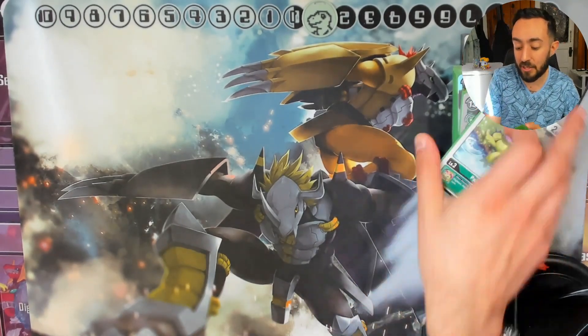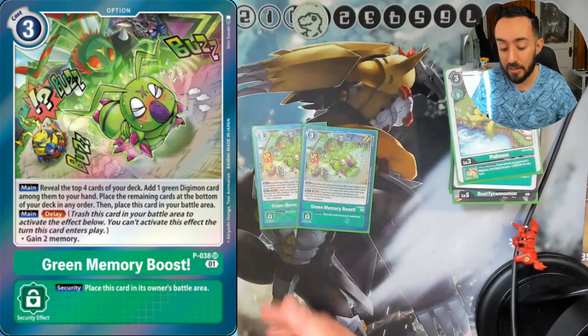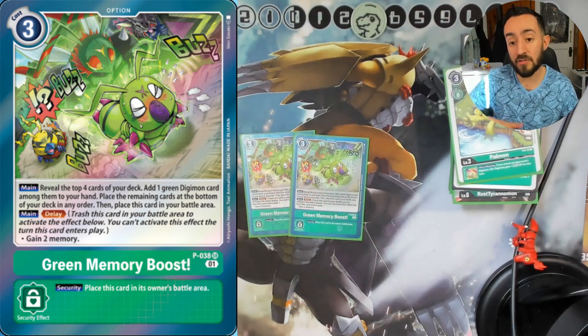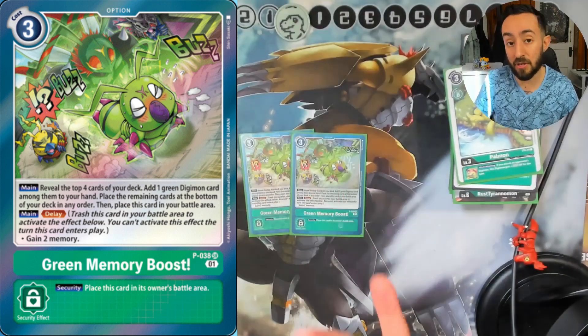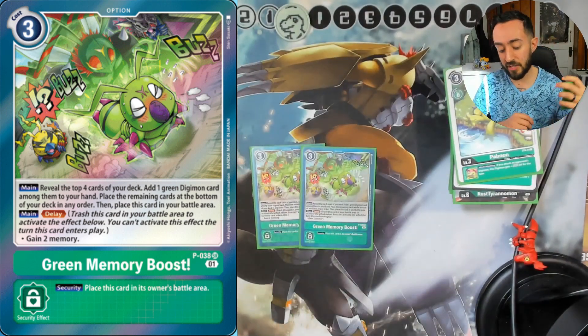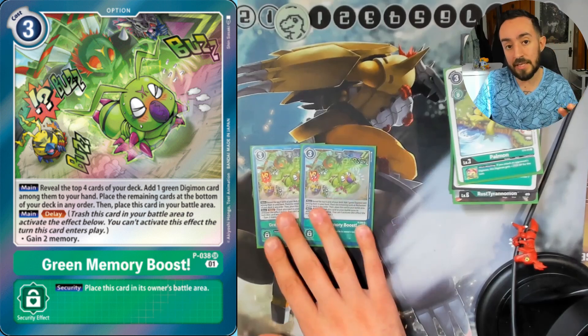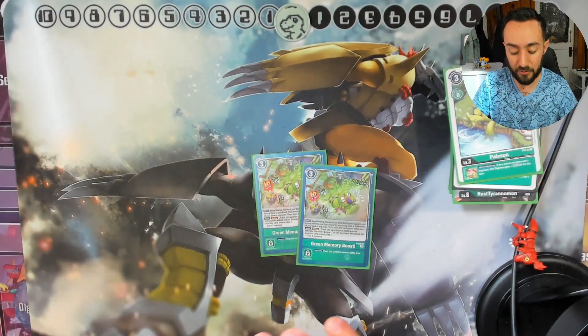For option cards, we're running two Green Memory Boosts. If they leave you at one memory, you can go to three and then digivolve into a level five by suspending a Taiga — costing three instead of four. It reveals the top four cards of your deck, adds one green Digimon to your hand, and places the rest on the bottom. Note the delay effect gains you two memory after you play it, so you have to wait a full turn.